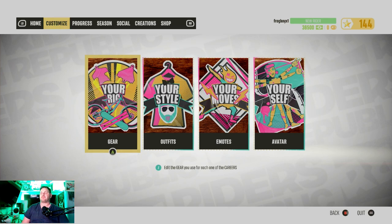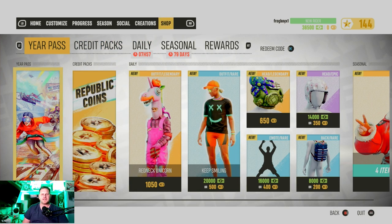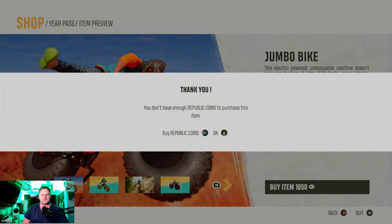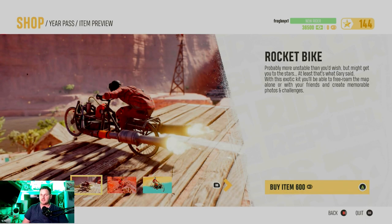If you're in here looking around and you go over to the Shop thinking you need to buy it — because you're like, I thought I got the year pass — you'll see the jumbo bike listed with a price. But don't buy it! Ubisoft will literally sell you this bike even though you already have it if you have the season pass. I clicked on it and it said 'You own this.' So yeah, you already have it.